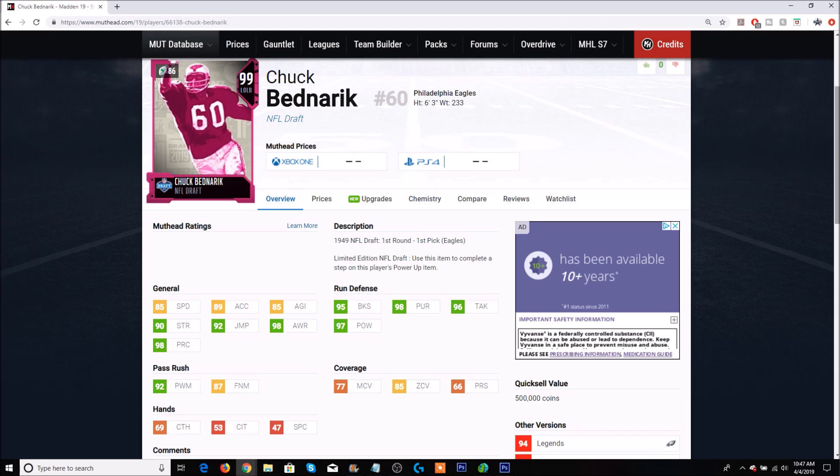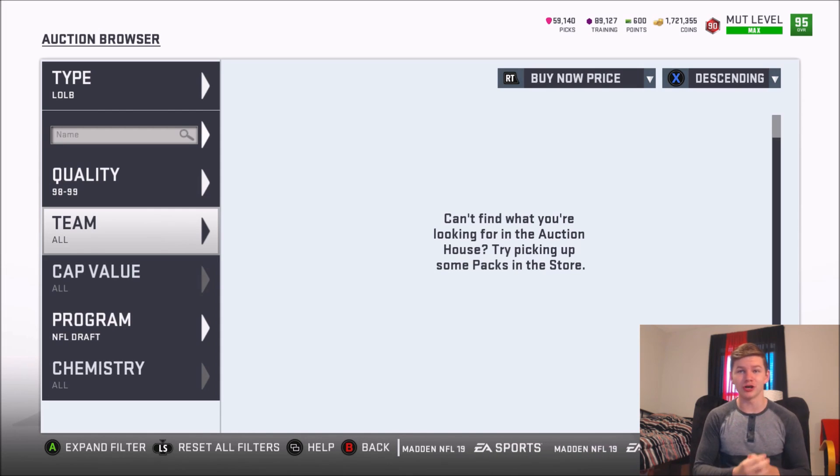Give me your opinions down below on the limited time Chuck Bednarik card. He's not up in the auction market yet, otherwise I'd compare him to my linebackers. He is very bad in my opinion if you're not using Eagles theme team. There are way better options — for pass rush go get Von Miller or DeMarcus Ware; for coverage there are about 20 better options. Hope you guys enjoyed the video — smash the like button and subscribe. The limited time card today was extremely disappointing and I'm not sure how that is a 99 overall. See you guys next time.